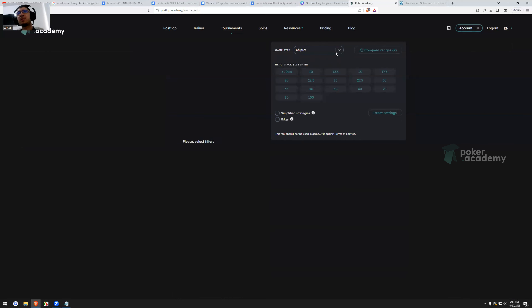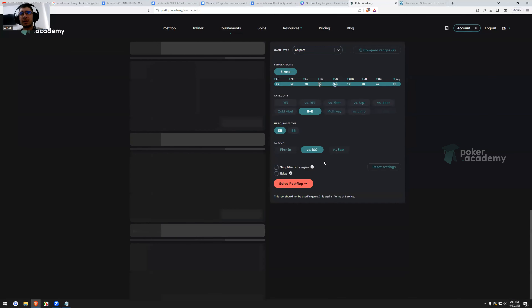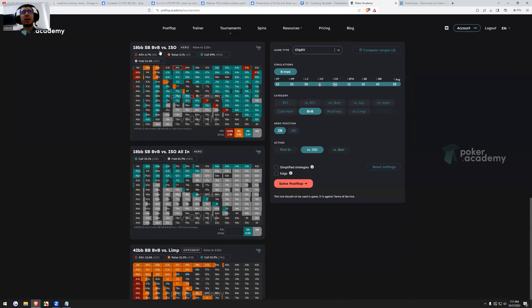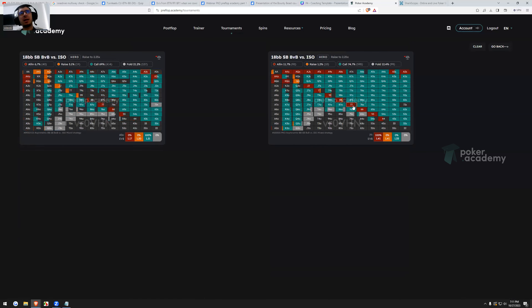Now let's compare limp-jam versus non-all-in ISO for the small blind. In vanilla we limp-fold way more — 21% limp-folds compared to 12.5% in the bounty scenario. This is first because we started by open limping a much stronger range in bounty. So we have fewer weak hands in that range, and then the big blind has more incentive to jam.